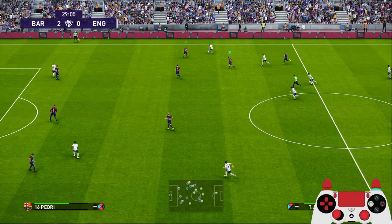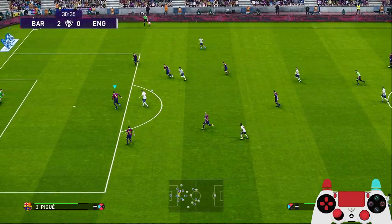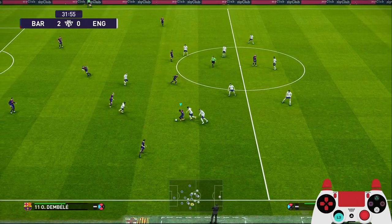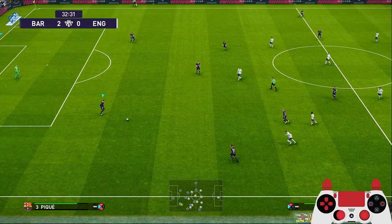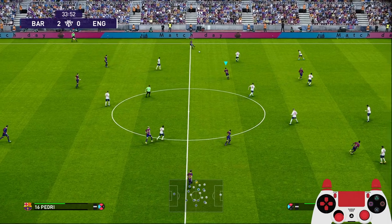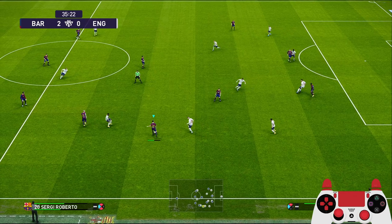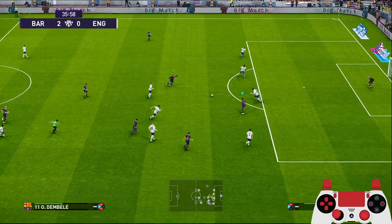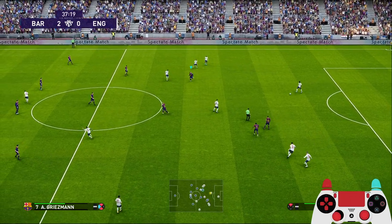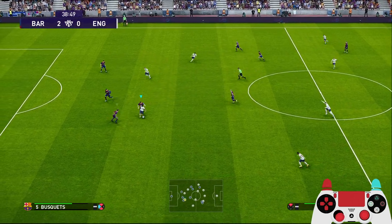Alexander-Arnold — good press. Dembele, Sergio Roberto — take your time, calm down. Langley to Jordi Alba to Pedri — Messi almost scored there. To the middle again — Messi, Griezmann, Dembele — poor pass, so Griezmann doesn't have a one-touch pass, you have to get your bearing first. Unlike Pedri, Messi, Busquets, and De Jong — they all have one-touch passing.